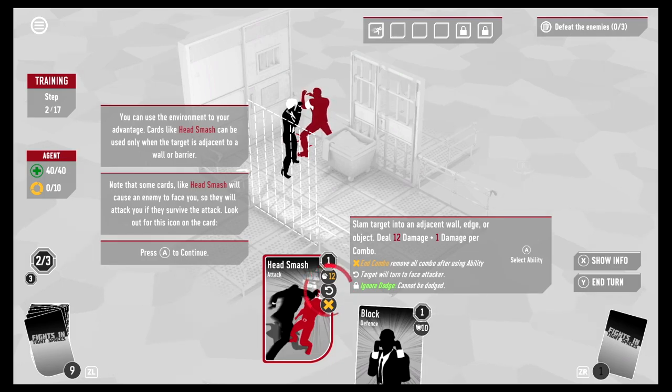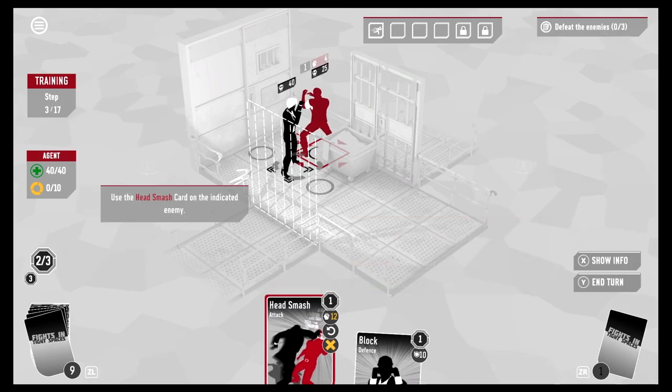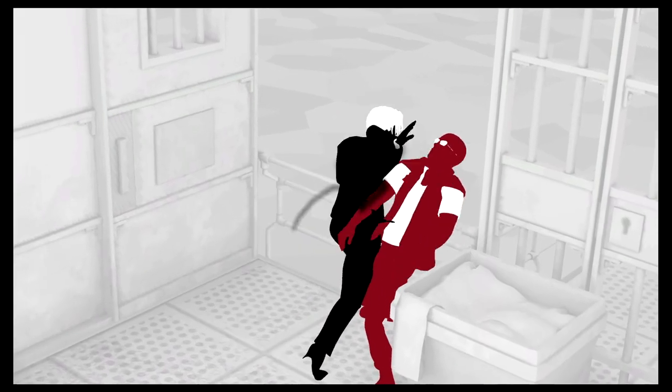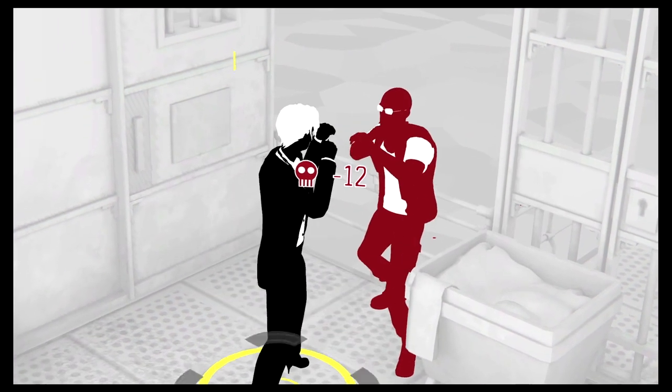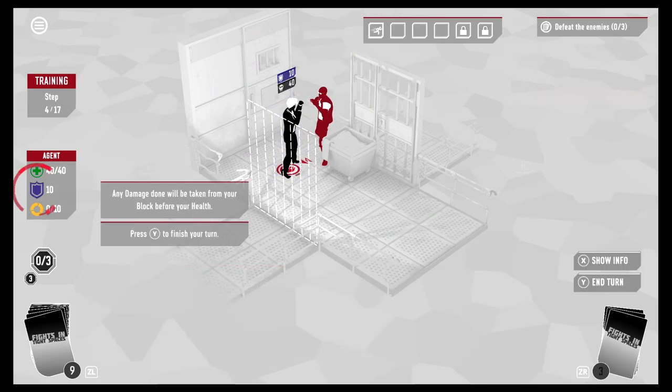Some cards like Head Smash cause the enemy to face you, so they'll attack you if they survive. Look out for the return arrow icon on the card. We're going to Head Smash him — wow, slammed him across the rail! Sometimes you'll have to take a hit: play the Block card. Any damage done will be taken from your block before your health.